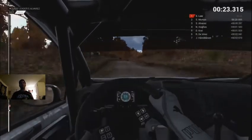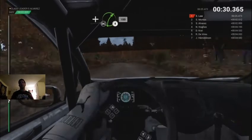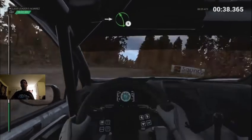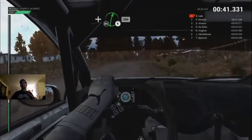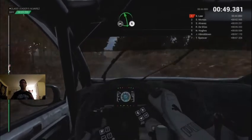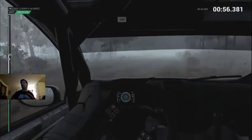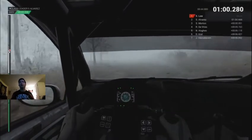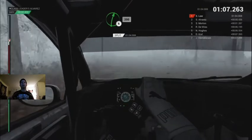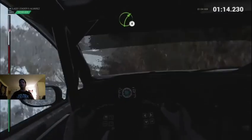Wow, holy crap! 110 over bumps, 60 right five, don't cut, and right four, don't cut, 100 left four, and right six — front-wheel drive is tricky, man. Right four long, don't cut, and right six, don't cut, 200 over bumps, 100. Left six, don't cut. And left four long, 250, 200 over bumps. And right six, and left five, 40 through dip, right six over crest, 200 over bumps, 80.